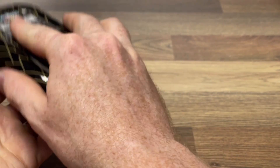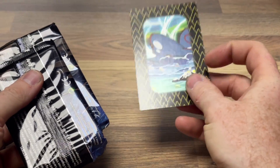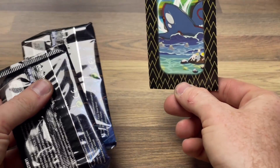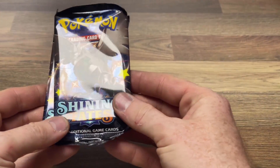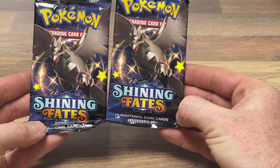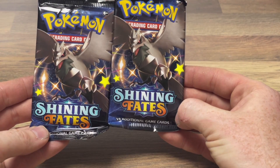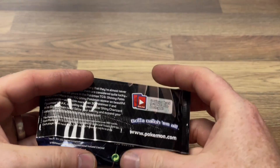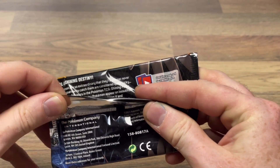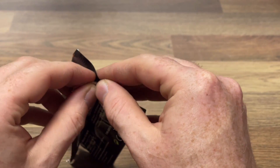Then the packs — I think we get two packs in each tin. You also get this very cool card, and if you've got them all you can put them together and it makes up a pattern of some sort. We have a Shining Fates and a Shining Fates — maybe I should have been expecting that. I thought there might be a subset, but this might be a reprint of Shining Fates.